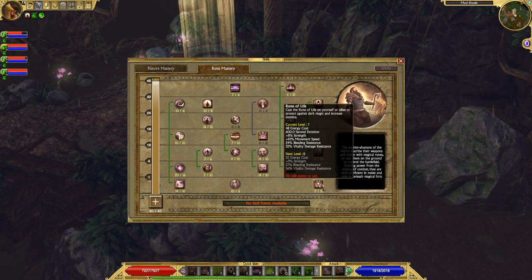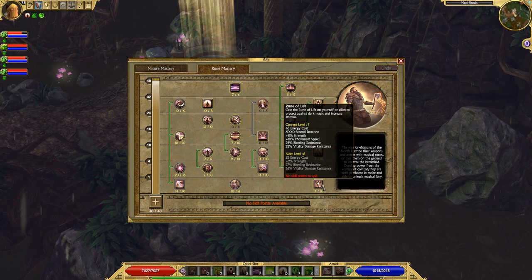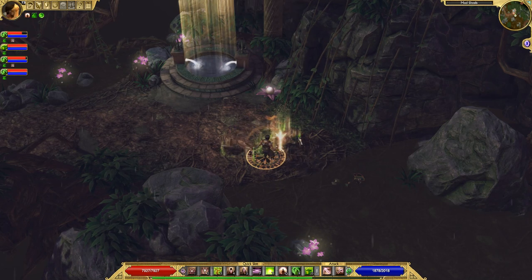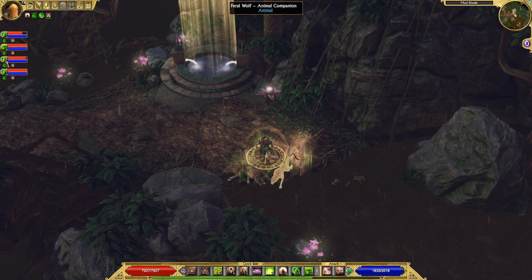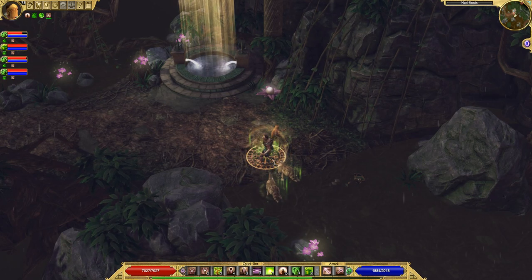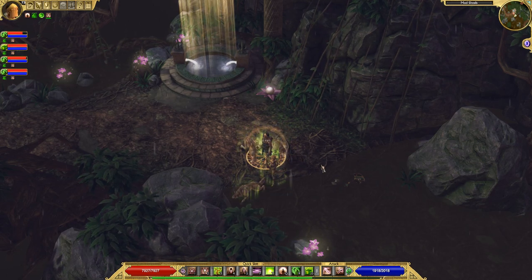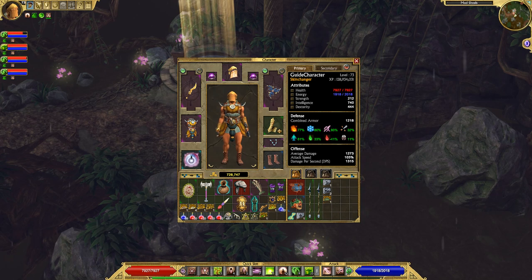Last but not least, we have Rune of Life — another short duration buff in Rune Mastery that you can put on yourself. It increases your strength, movement speed, bleeding resistance, and vitality damage resistance — all by percentages. It is a very, very good buff. Not only can you use it on yourself, but you can use it on your pets as well. Keep in mind you can mouse over their portraits and cast it on them via their portraits rather than trying to click on moving pets.